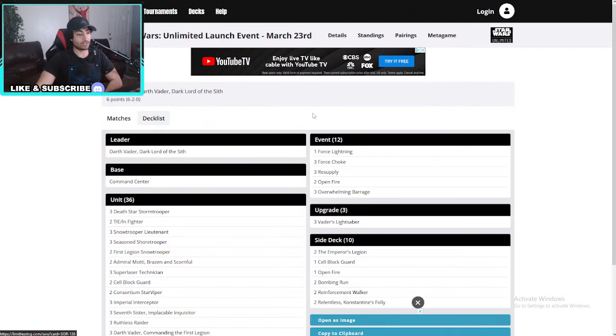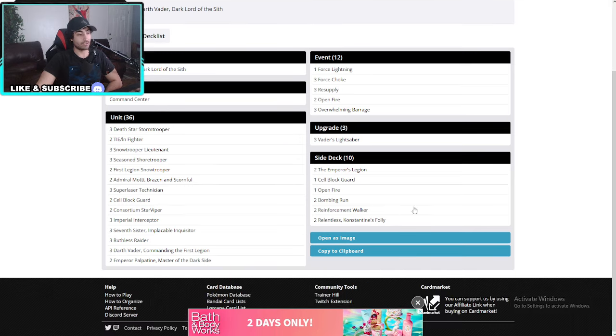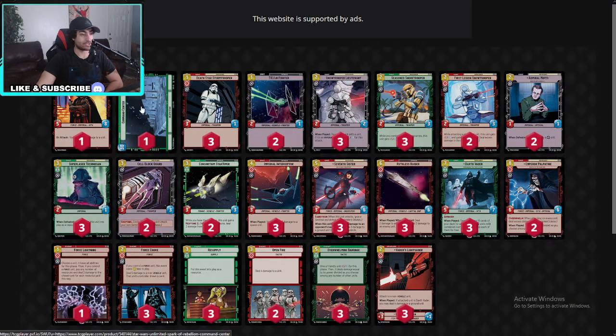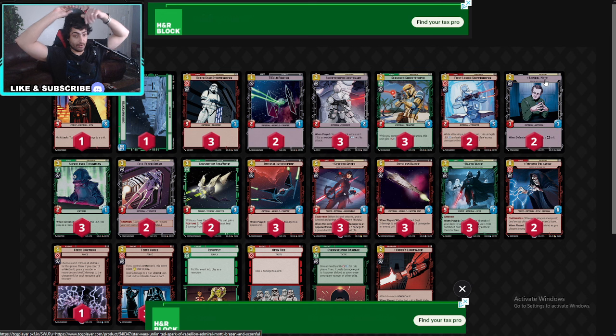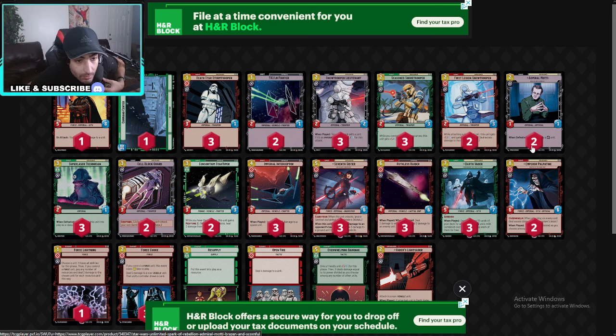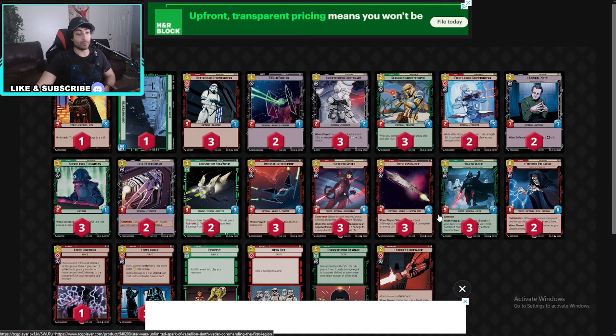Moving on to number 14: another Darth Vader, Lord of the Sith. Let's see the difference — this one's the Command Center, no ECLs. He's running the Tie Lens and Admiral Motti. This is a more aggressive deck than the other Vader. We're also seeing the Vader's Lightsaber here — that plus-three removal dealing four damage to a ground unit is just so big.